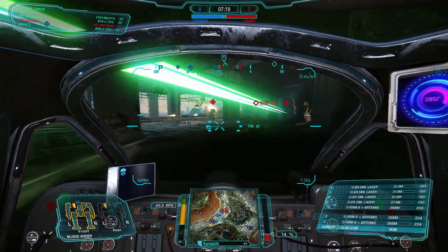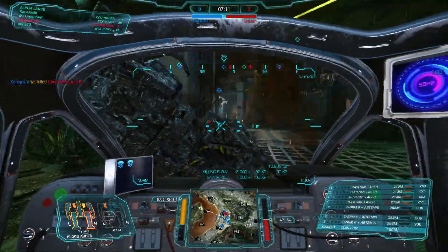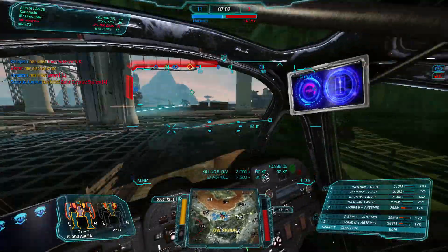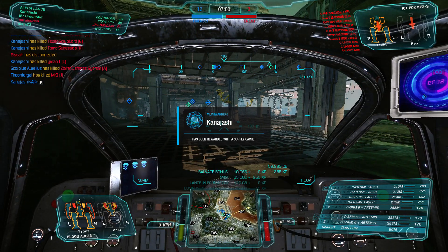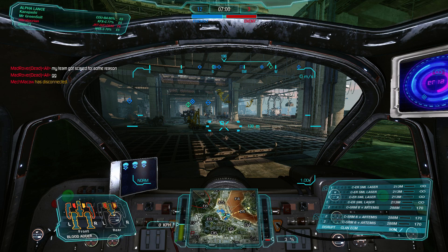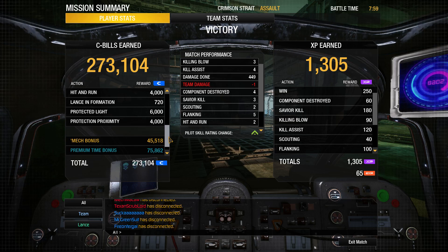Everybody drop, everybody push! Target acquired — let's go, no fear, destroy! Light torso critical damage — we're going in! We'll get these kills or we're going to get machine-gunned to death, but he gets taken out before we go down and we get the supply cache. We managed to win. We got 3 kills, 4 assists, and 273,000 C-bills — let's go for one more match with this little brawl Cougar.